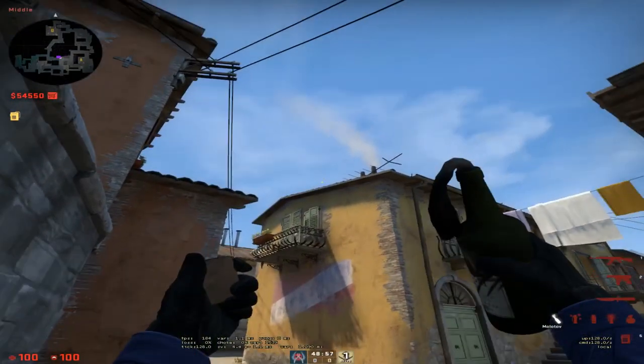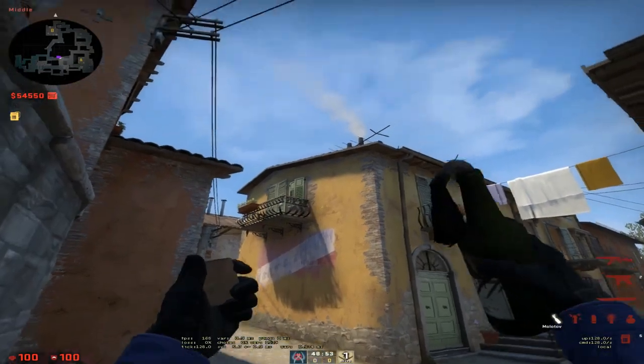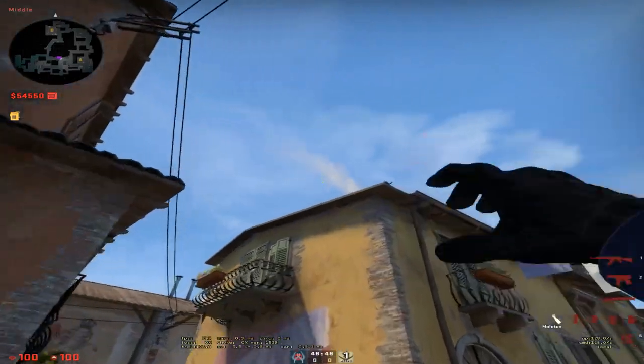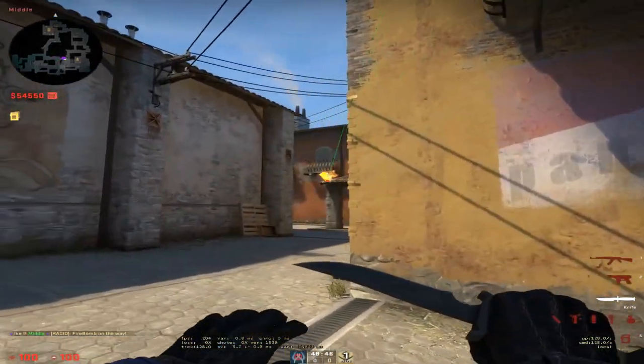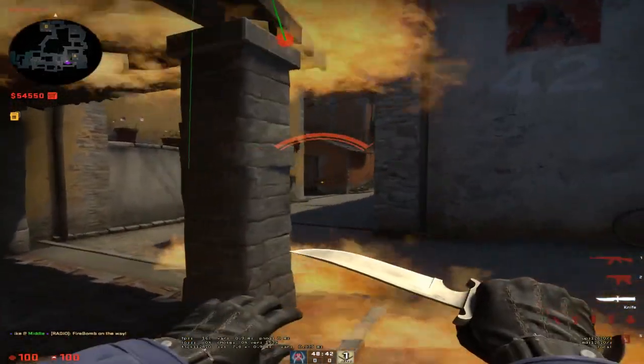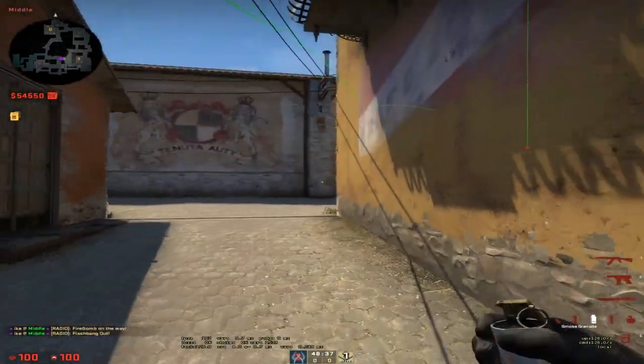Another molly you can throw if you want to get the person playing on the pillar under porch instead of the cubby there — you can line up your crosshair here with the corner of the roof. You can throw steps, then jump throw. This will molly the person playing under here on this pillar angle. And you can still follow it up with the same thing: the flash and then the smoke arch.